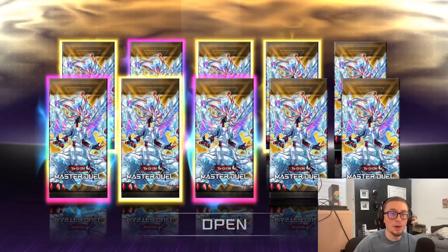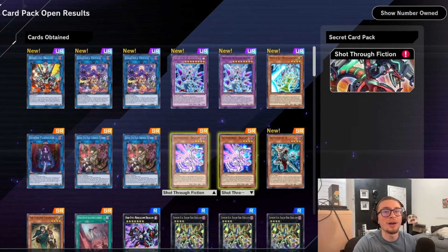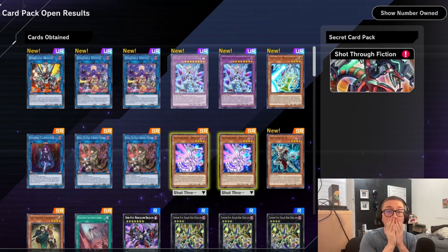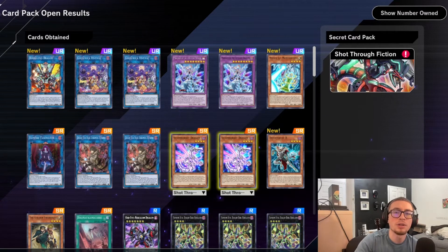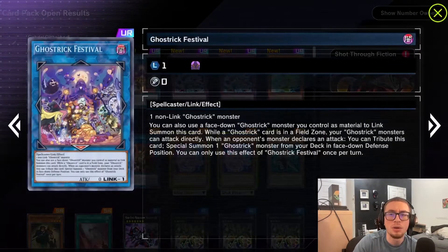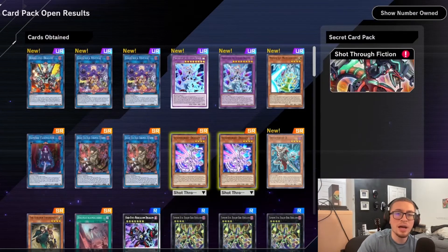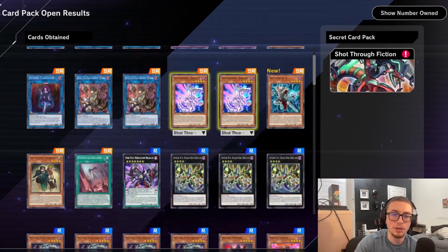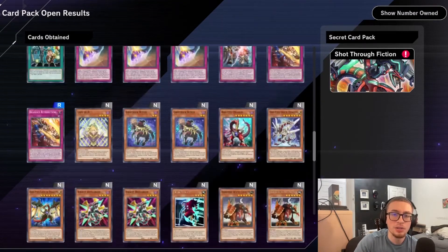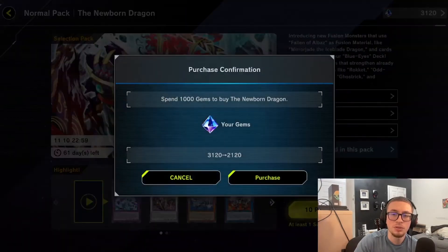Oh, this might be the god pack! Maybe not all the way — but whoa, we got two Mirror Jade! That kind of made up for it. This card is really good. We also got what I think is a Cactrop, and we don't care about Ghost Trick, plus a Borrelend Dragon. But those two Mirror Jades — that's definitely clutch, we actually needed that. Let's just hope we can pick up some Branded Fusion and we are gucci.